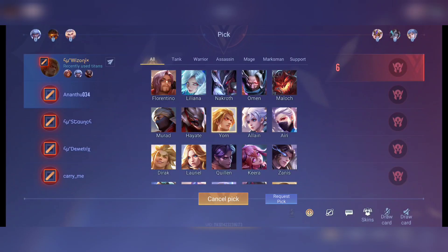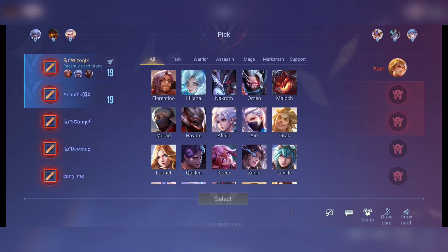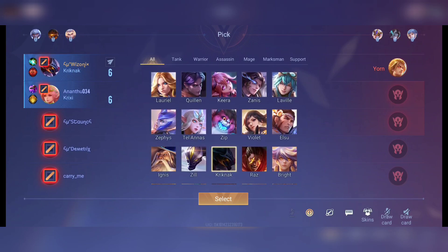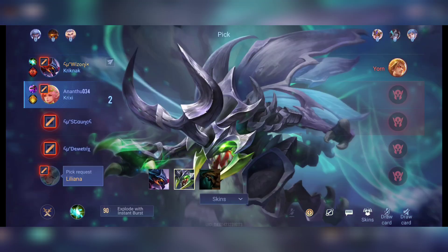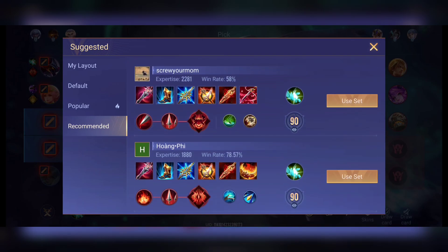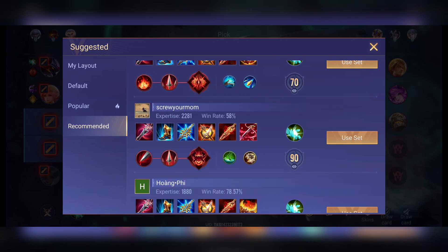The opponents picked Yawn and banned Alistair, Illumia, and UV. I banned Zata. Since we didn't have first pick, I was thinking about Florentino initially, but realized that in the late game Yawn is going to shred me down. So I went for Kriknak — the reason is that Yawn kills Florentino, Arthur, and Kriknak the same way in the late game with his true-damage burst. What you need is to one-shot him before he can do any damage.